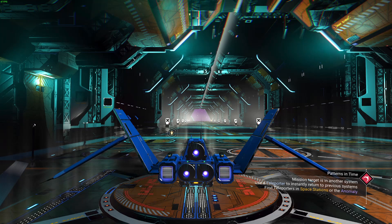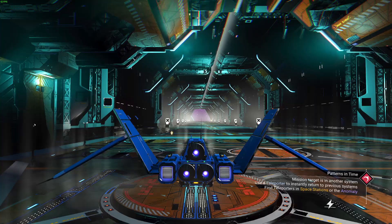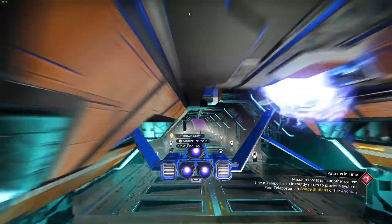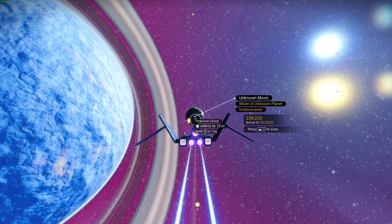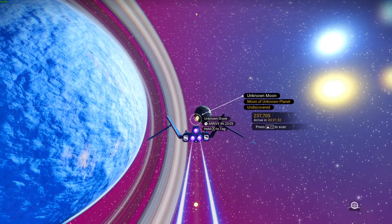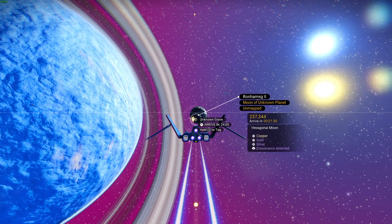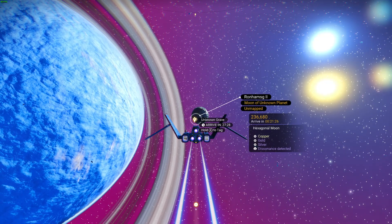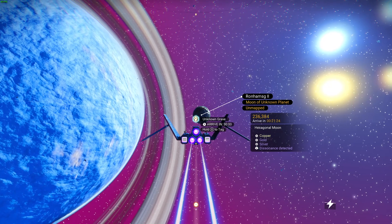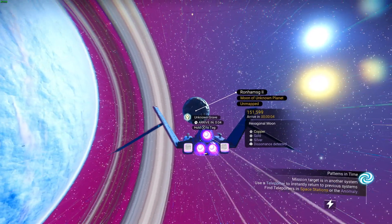Just been doing some cleanup. I went and collected some oxygen and some copper and didn't get nearly as much as I wanted to, so I spent some time and built out some more energy collection. We got to go get this grave for another glyph — it's on a hexagonal moon. Let's check this out.